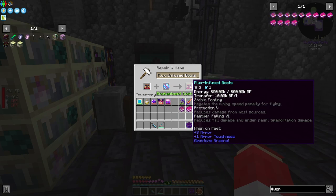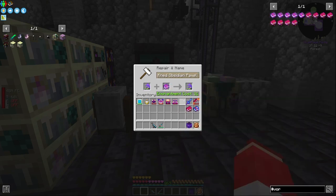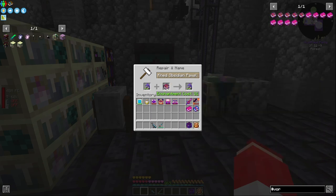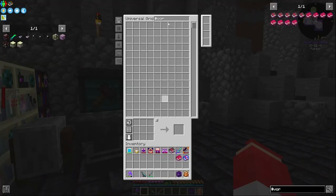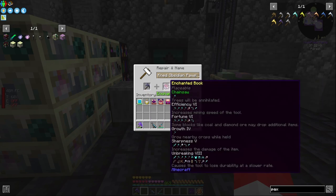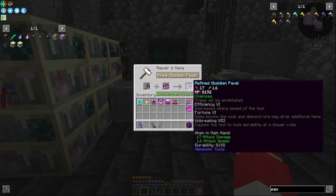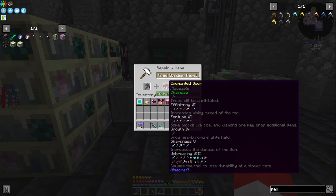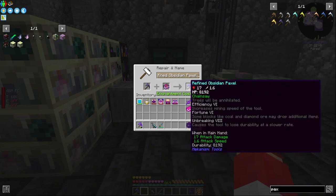We've got Stable Footing, Protection V, and Feather Falling on our boots. On our paxel it has Life Mending, which I'm not really a fan of, so let's start fresh with the extra paxel. It does cancel out some enchantments — out of six things applied it goes down to four. It won't take Sharpness and it won't take Growth.